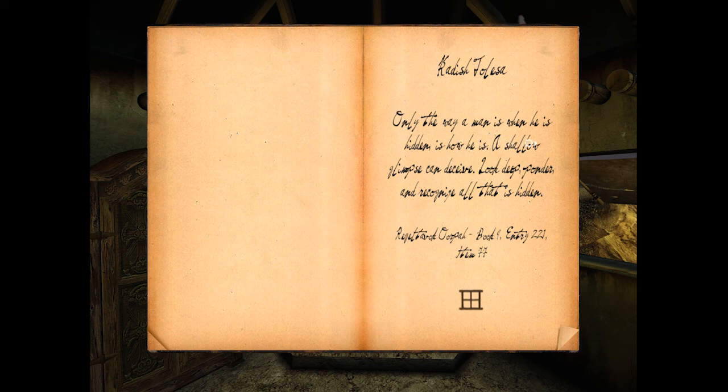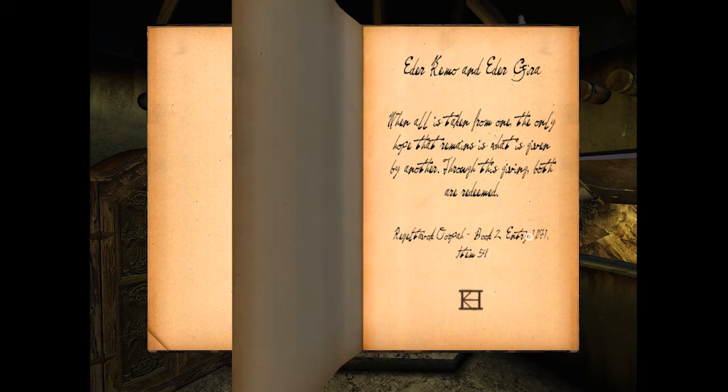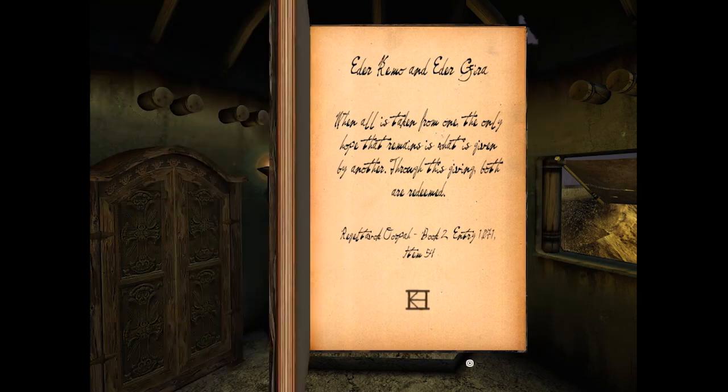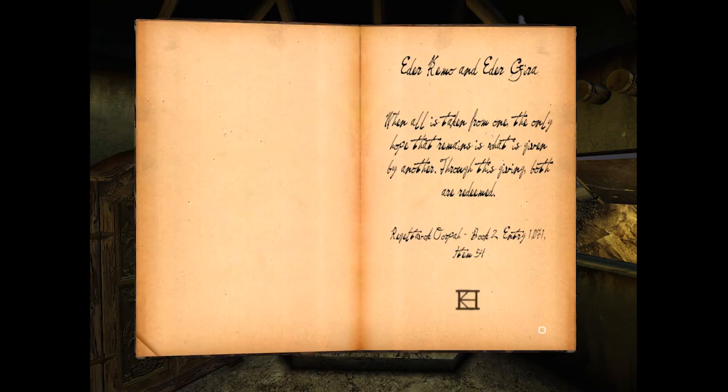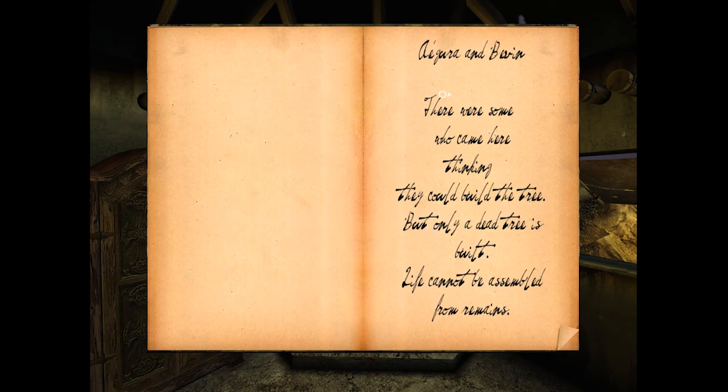'Only the way a man is when he is hidden is how he is' - so that's saying what you are in secret is how you truly are. 'A shallow glimpse can deceive. Look deep, ponder, and recognize all that is hidden.' And that's the symbol for six. Seven - there's fish and more trees. Edarkimo and Edargira. 'When all is taken from one, the only hope that remains is what is given by another. Through this giving, both are redeemed.' This is probably just supposed to teach you a little bit about the number system. It actually leaves off on the page that you were at last. Now this is the symbol of D'ni - Agera and Bevin.